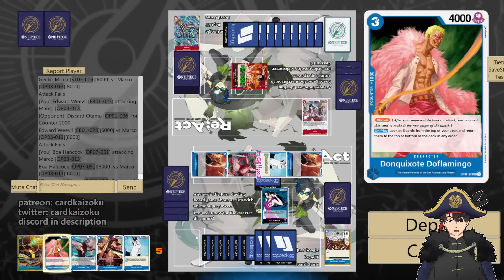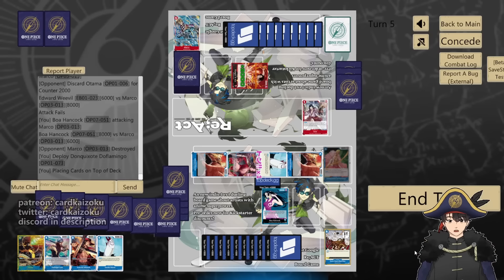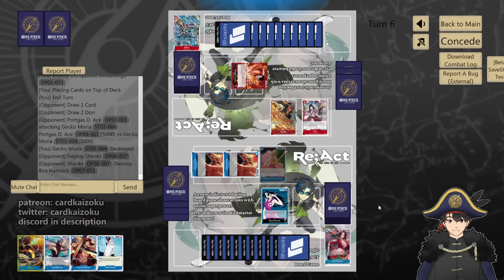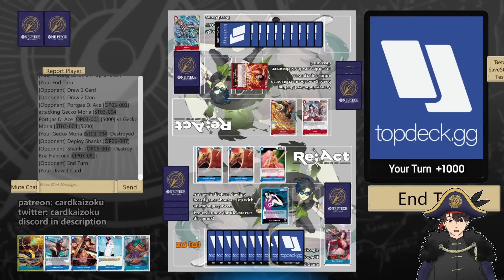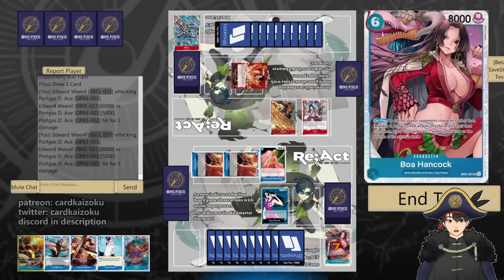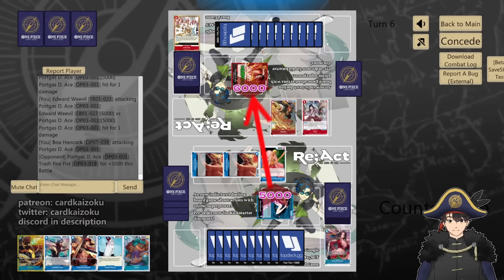He's a 7k leader. We'll play Doflamingo. Pass — I kind of have what I want in hand already. 5 at Gekko, sure — I need board space. We'll play 10 Shanks to kill our Boa. I wish I had my Red Rock. We'll play Kaido and draw. Weevil 6 — take. Weevil 6. I should have bottom decked everything with Doflamingo. 8 or 5. Down at 1k with an event. We'll play Kaido, draw 4, pass.